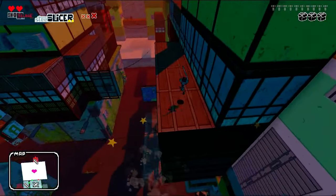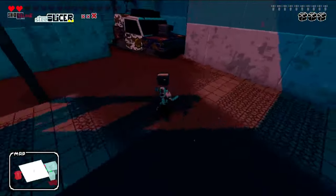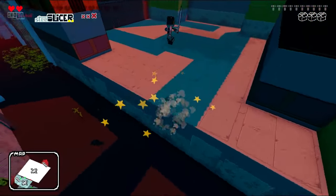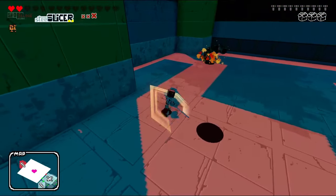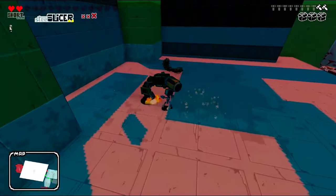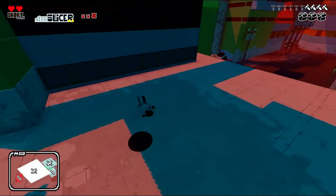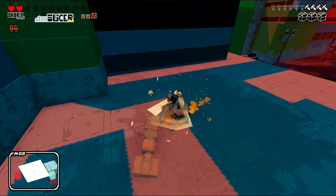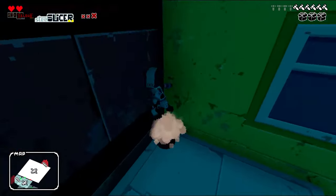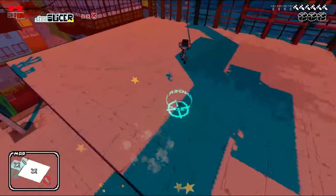There's an upgrade in here somewhere and I don't know if I have to beat enemies or if it'll just show up. Come on - oh you can just hit him in the ground, okay that's good. Allegedly there's another piece of equipment in a smaller area nearby - I probably should go for that one first.